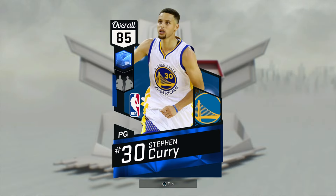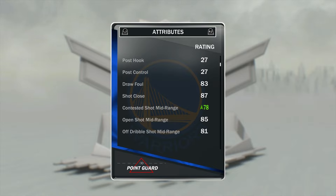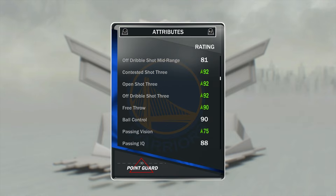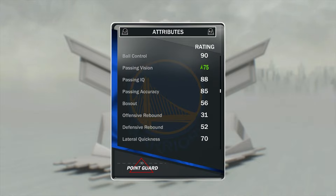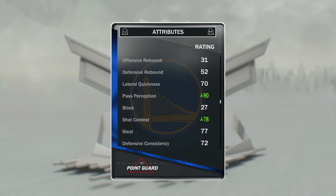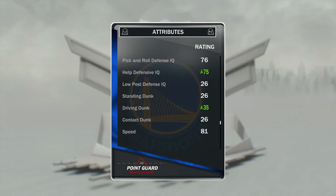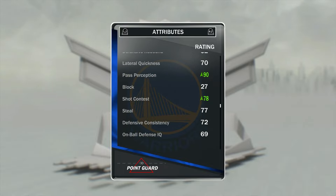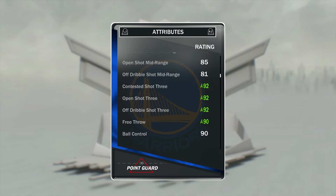And then of course Steph Curry — his dynamic duel gives him a pretty good boost as well: 78 contested shot midrange, 92 contested shot 3, 92 open shot 3, 92 off the dribble shot 3 — pretty much one of the best shooting cards in the game right now. He also gets 90 free throw, 75 passing vision, 90 pass perception, 78 shot contest, 75 help defense IQ, and 35 driving dunk. Steph Curry and Klay Thompson are definitely a must-have for dynamic duels with their ability to shoot the 3-ball from pretty much anywhere on the floor.